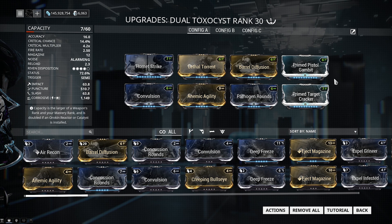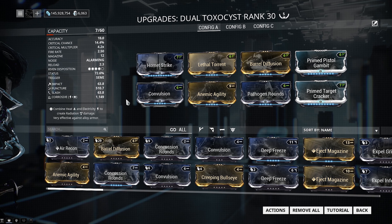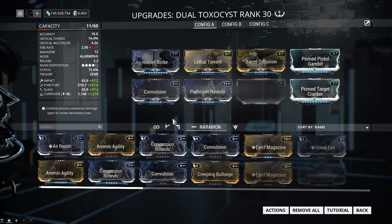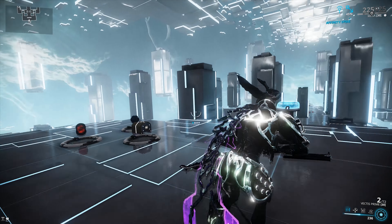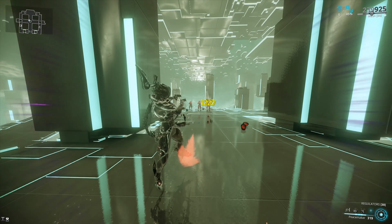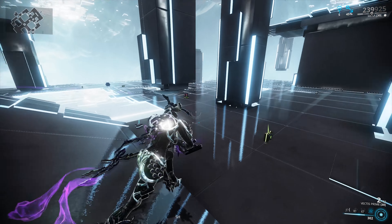If you don't have the Prime versions of Pistol Gambit and Target Cracker, the regular versions still work great. For elemental mods, it depends on content — use radiation against Bombards, magnetic against Corpus, and so on. In the last mod slot, if you don't have Anemic Agility, it's better to run a third elemental mod such as Heated Charge for a 100% damage boost against Grineer. With this build, you're going to get a massive amount of damage, quickly killing level 110 enemies.